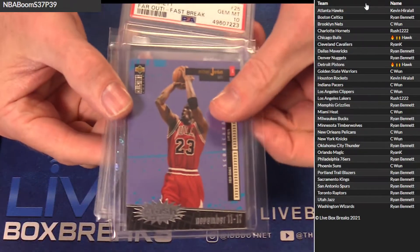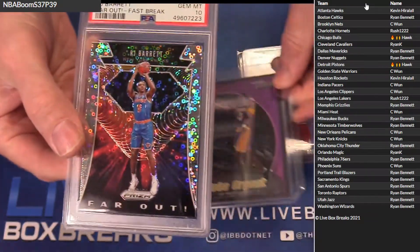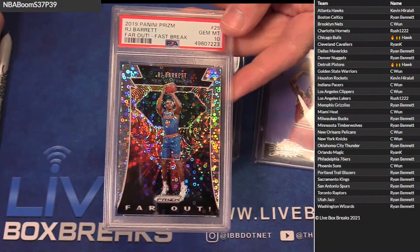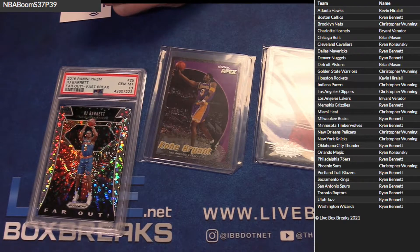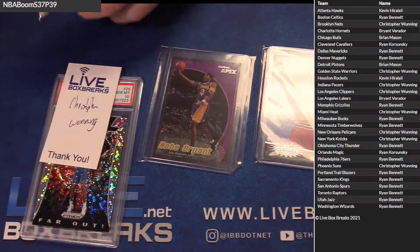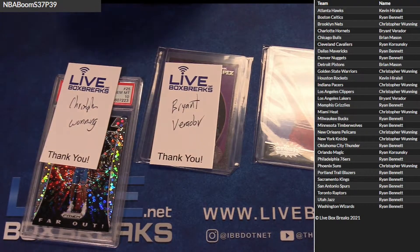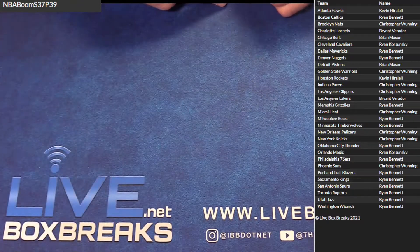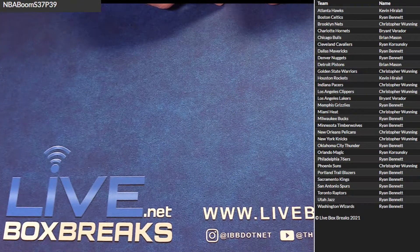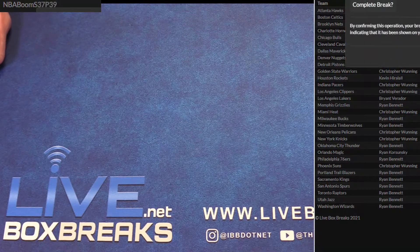We got MJ Crash the Game, Kobe Skybox Apex — look at that, cool Kobe, that's cool — and then a Bear PSA 10, far out, for the Knicks. That's gonna go to C1 Kobe Bryant and the Bulls for Bryant. Got the MJ. All right, a little boom pack session there for you guys.